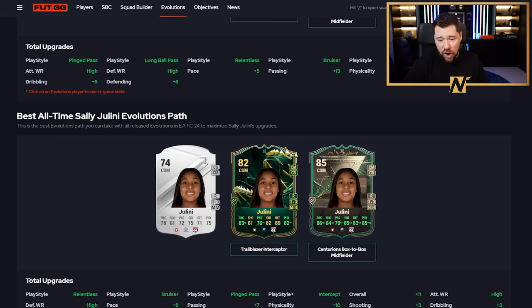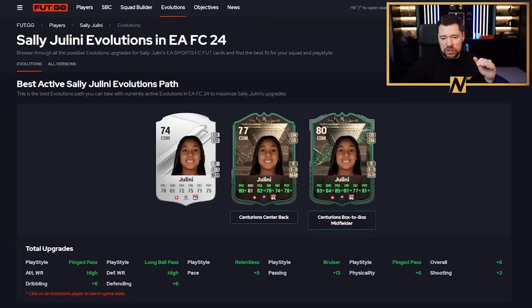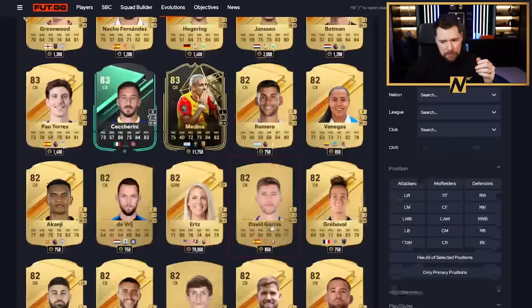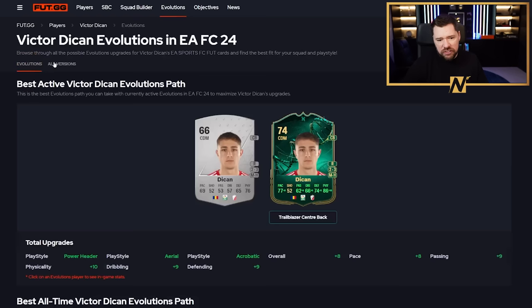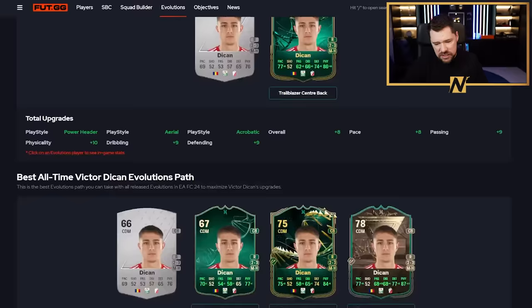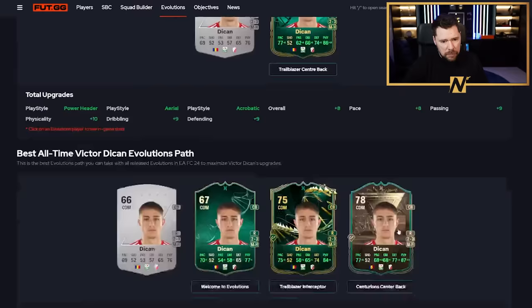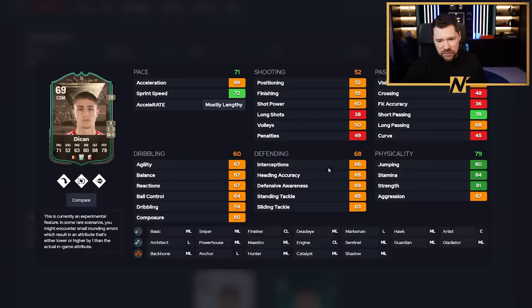Guys, there are an unbelievable amount of really cool Evo paths, and I hope people are leaning into the Evo stuff in their game. Because even if you look at the Evo available today and think, maybe I support a team where their players are really poor cards - like Decan here, he's not even eligible for Centurion's centre-back in his best active. But trust me, do it anyway. Because when he fits into another one, and then another one, and maybe another one, he's going to be an elite-level card and you're going to be so glad you invested the time.